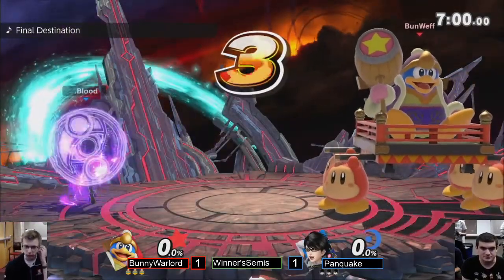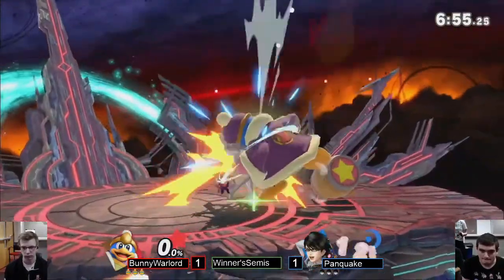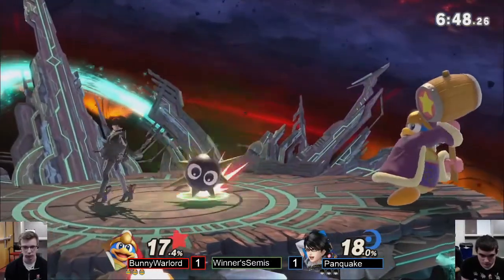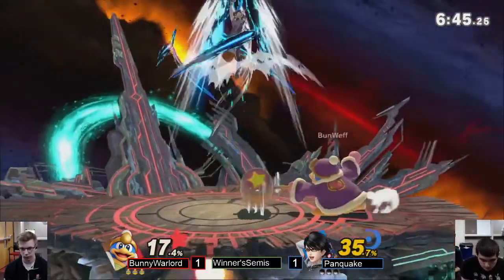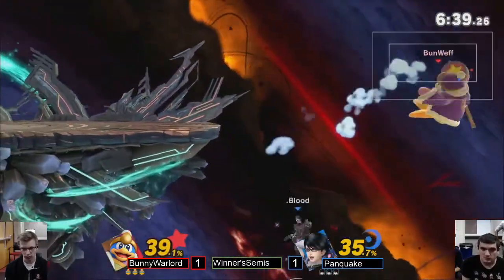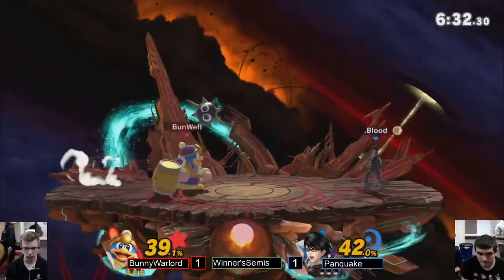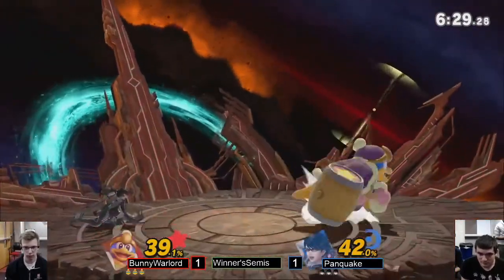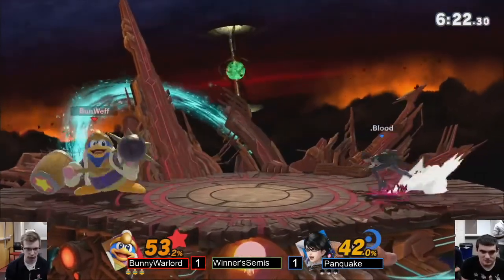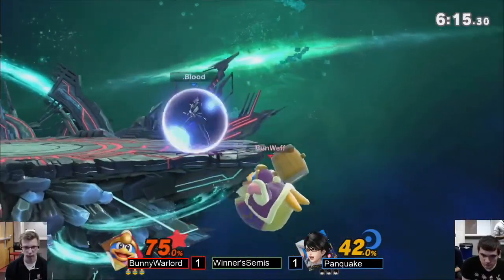Counter pick is FD — you do not want to take a stock with FD. We saw how well Panquake functioned on Kalos League — same kind of stage minus the platforms. We didn't really see those come into play last game. It was mainly getting burst options and calling out Bunny's buttons in neutral. Panquake fell out of the up-B, but had the awareness to go for the downward ABK to get a little more damage. Great situational awareness — not just going for his B's.